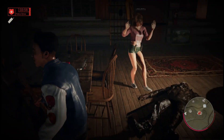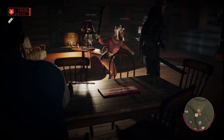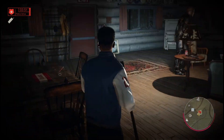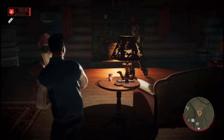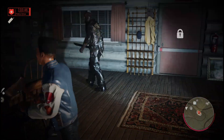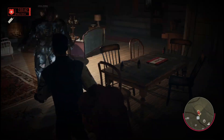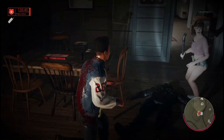For example, on Friday the 13th the game, when I was playing with my friends, someone would have the fuse to call the police and I'd have the gas. I'd purposely spill the gas so Jason would come over there, and then they would install the fuse and call the cops so everybody could leave. Something kind of like that, but who knows — that's just speculation, and that's why I can't wait for the technical test to come out.